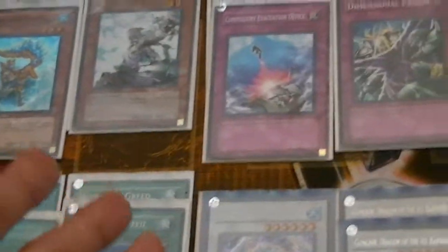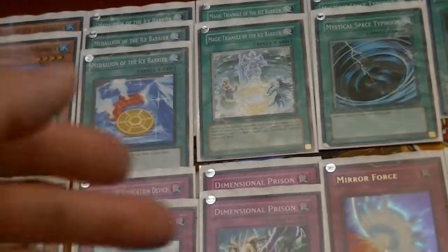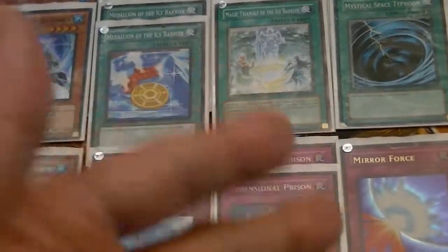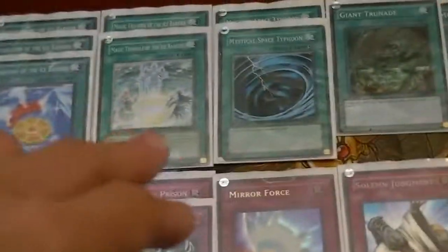2 Moray of Greed — standard. 3 Medallions — standard. 2 Magic Triangle — people run 3 or 2. I run 2 because I don't have so many monsters and I'm not so dependent on it, just for a little.